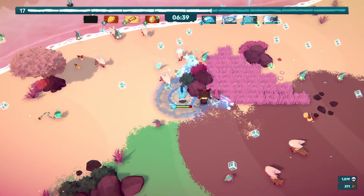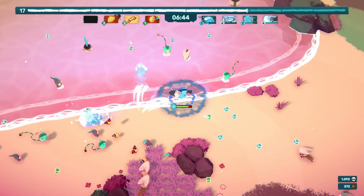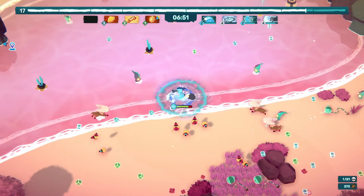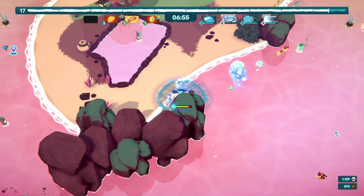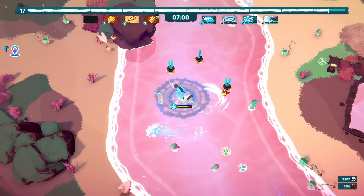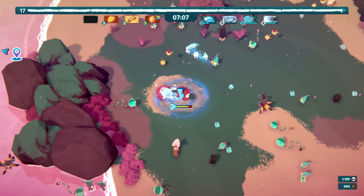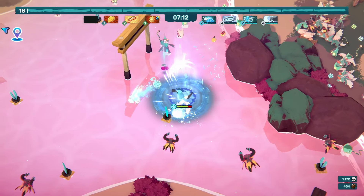Objectives always spawn at the same time, on the same maps, and at the same location. So after a while of farming you get used to it — you'll know the next one is going to be in a certain direction and start heading there now. When the event occurs you're able to get there sooner, kill things faster, and finish the event before the boss spawns or whatever the case may be.